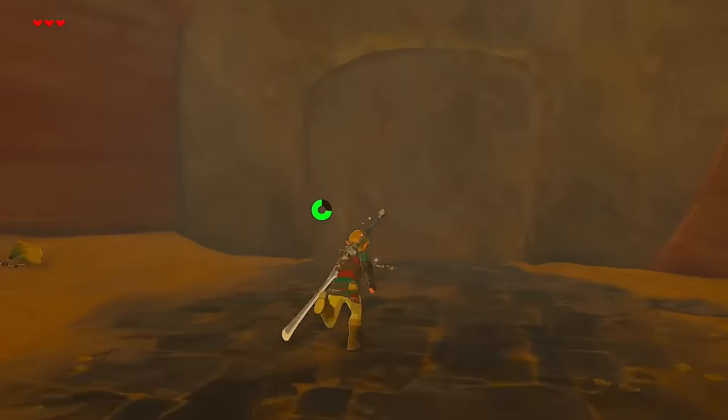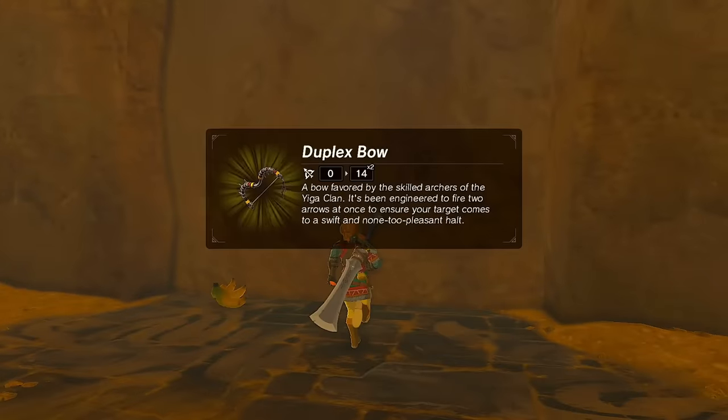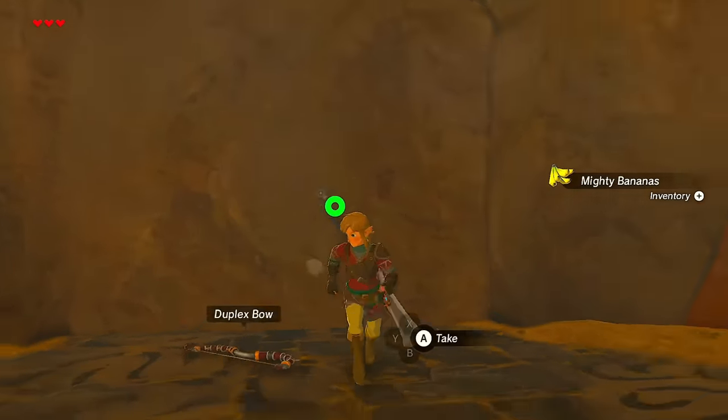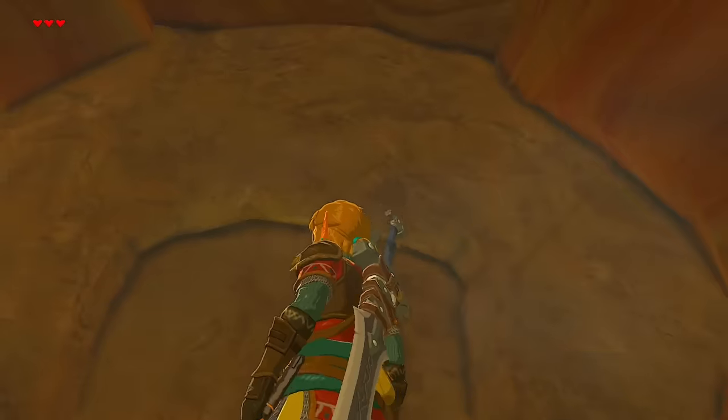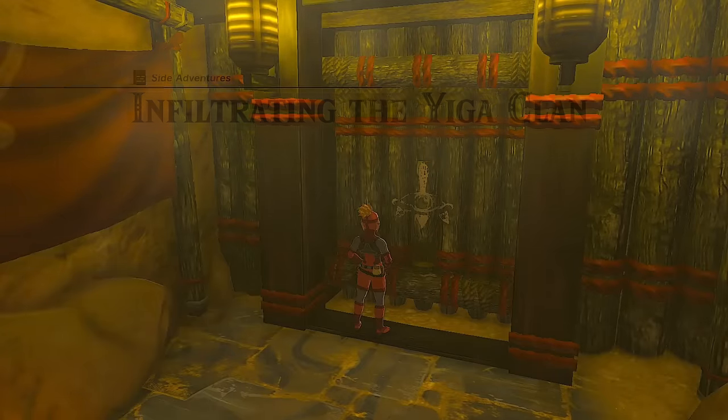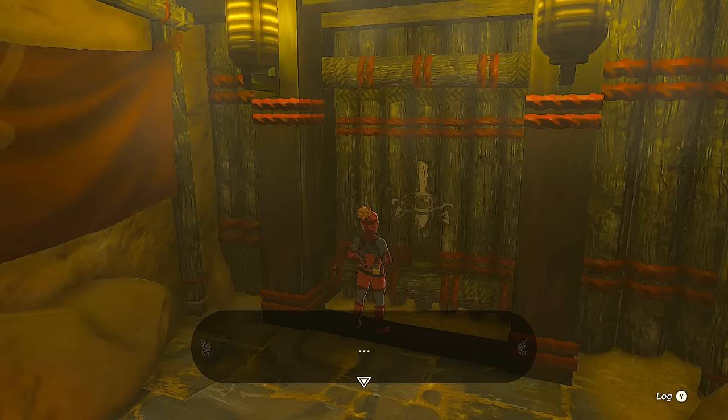You can disguise yourself as a Yiga member in Tears of the Kingdom and infiltrate the hideout easily. In Breath of the Wild, the door will be shut until you first head to Gerudo Town and talk to Riju about the Thunder Helm. We see a different door between games — it was made of stone during the Calamity, and now it's a high-security door with a little peep opening for the bouncer inside to screen visitors.